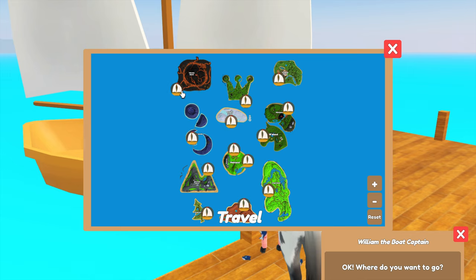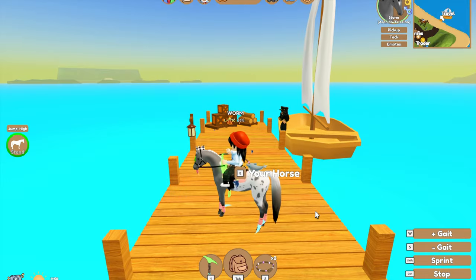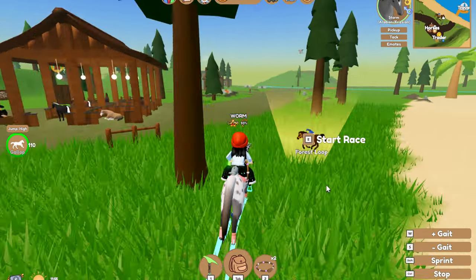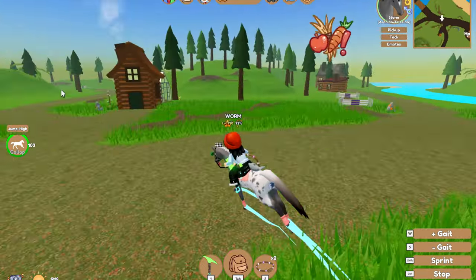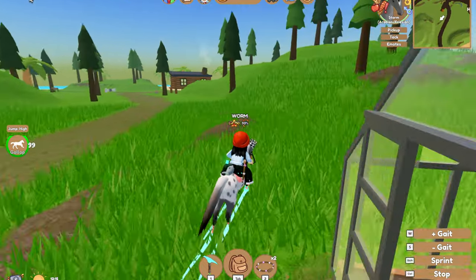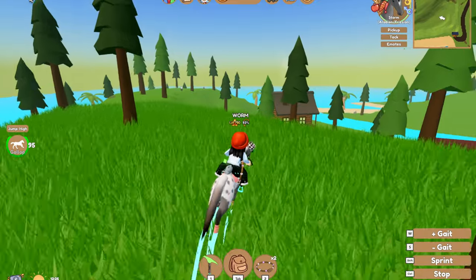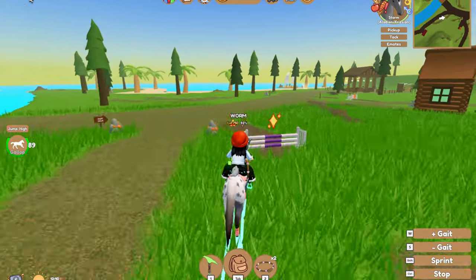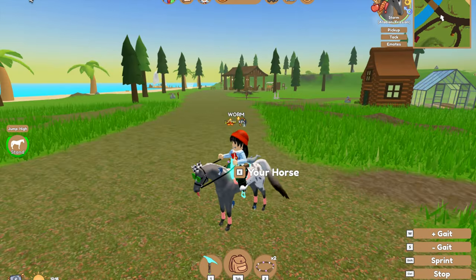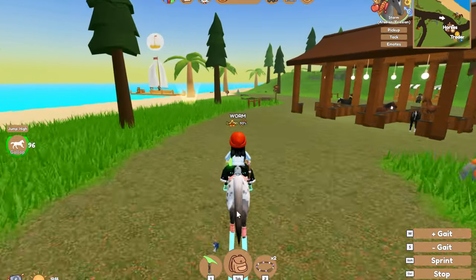The higher tier islands give you a better chance of finding a rare horse, but don't cancel out the lower tier islands because they can actually give you really good horses. I have found so many good horses on Forest Island. Don't automatically think you have to go to the higher tier islands — you can actually find rare horses on Mainland. Forest Island is where I found my summer event Deep Sea Clydesdale.